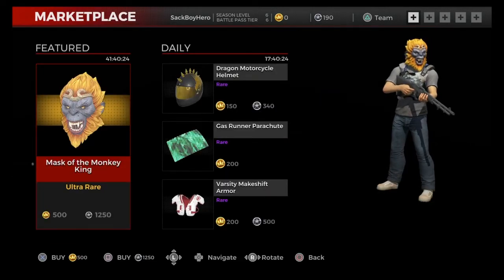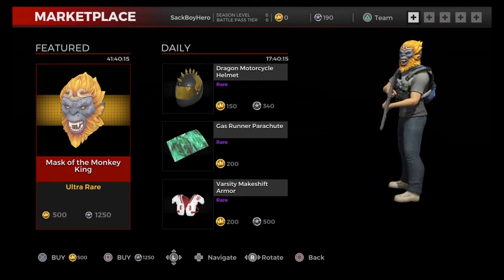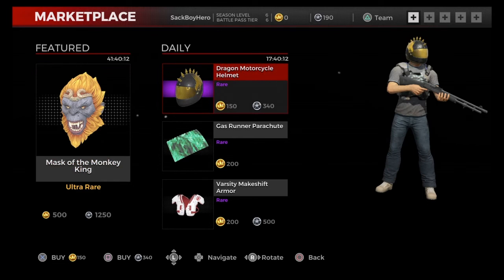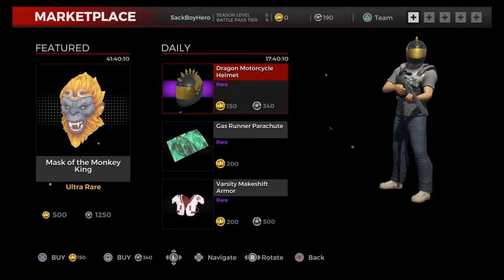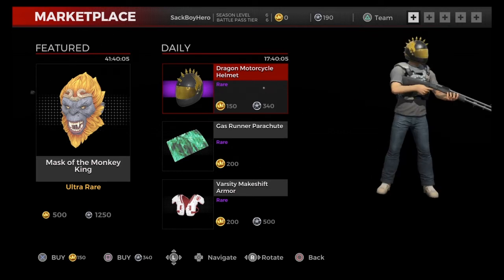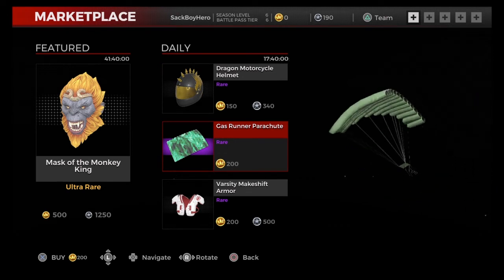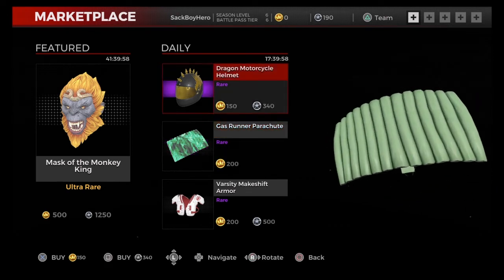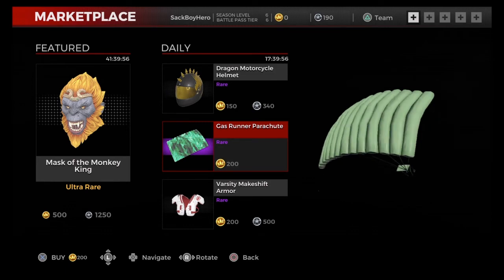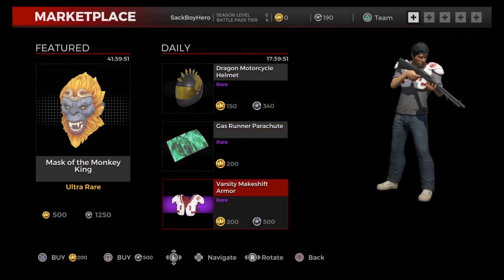Now moving on to the marketplace. The Mask of the Monkey King is an ultra-rare item for 500 crowns or 1,250 credits, available for another roughly 40 hours. In the daily section we have the Dragon Motorcycle Helmet, a rare for 150 crowns or 340 credits. Below that is the Gas Runner Parachute, a rare for 200 crowns, though for some reason it doesn't seem to be showing up properly in the display. And under that is the Varsity Makeshift Armor, another rare for 200 crowns or 500 credits.